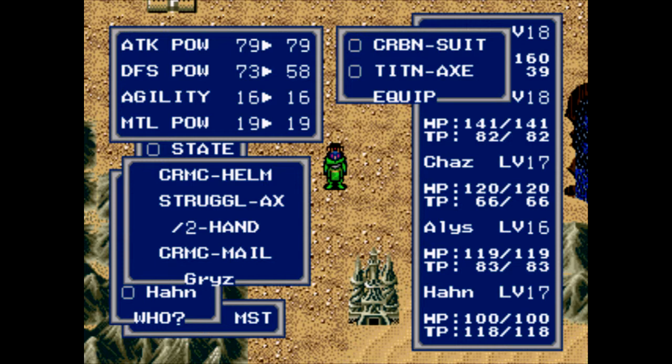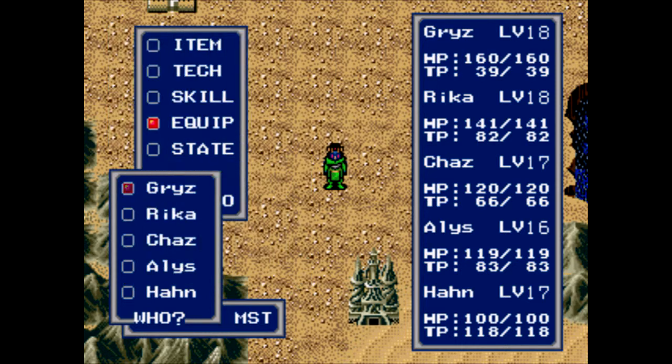For some reason the programmers decided to put 12 defense on this axe, and I'm wondering if that's to help offset Grizz's abysmal agility stat. Agility helps determine your physical defense, and since Grizz is geared towards being a tank and just taking hits, maybe that's what they had in mind. Maybe I'm giving them too much credit and over-analyzing things, which I tend to do quite often.